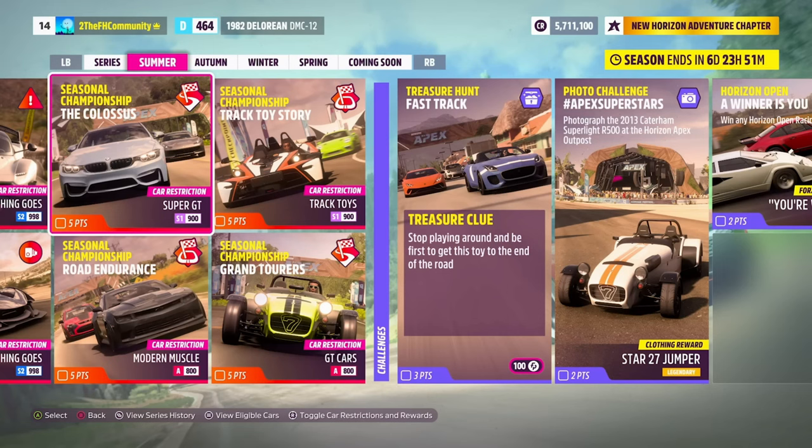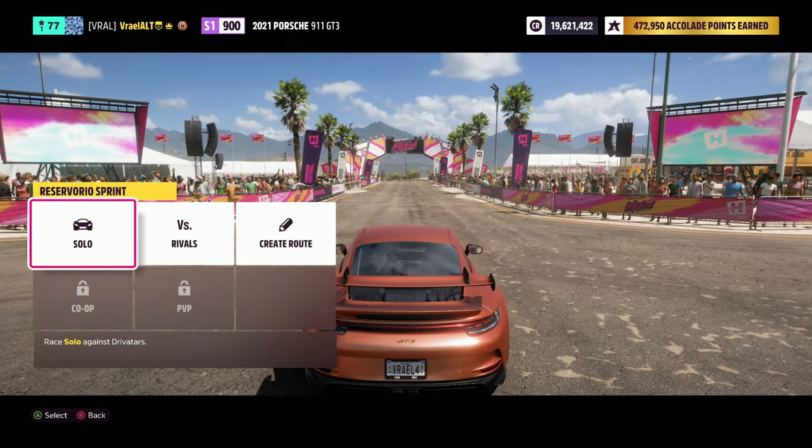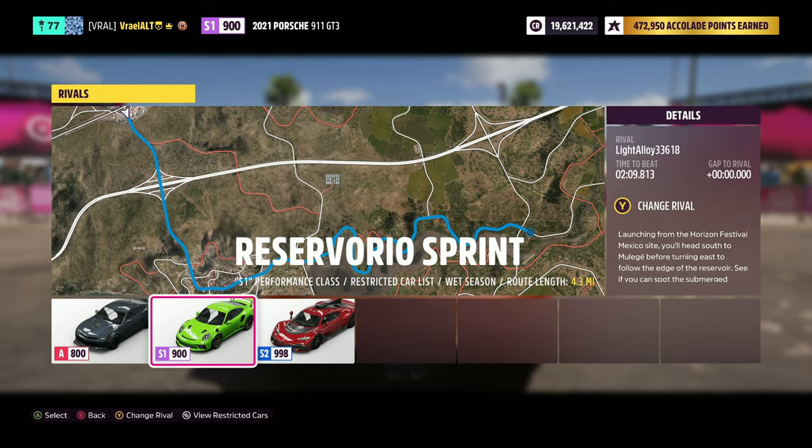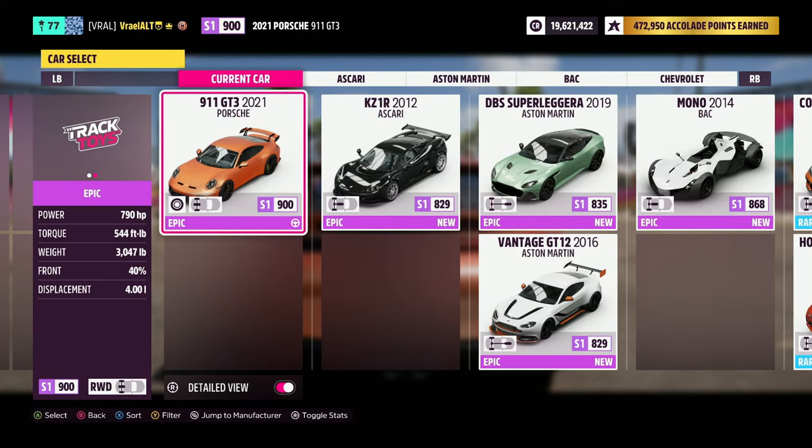The solution to this is to win a road race in any track toy vehicle. We are going to be doing this in Rivals just because I want to test out a tune. The vehicle we're using is the 2021 Porsche 911 GT3.